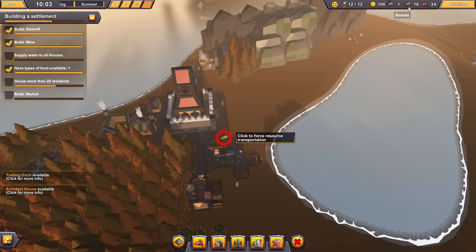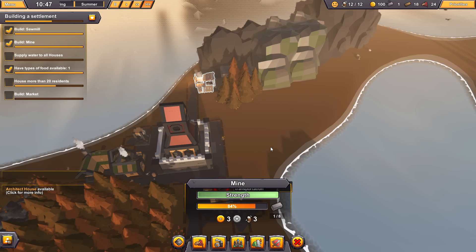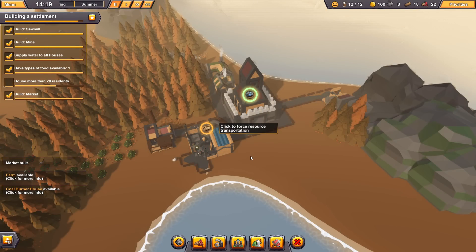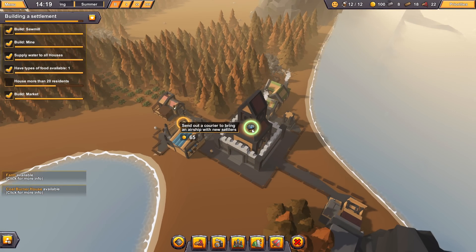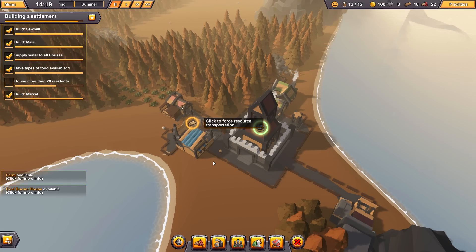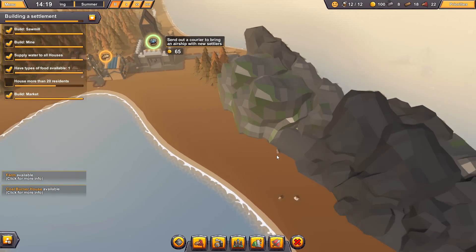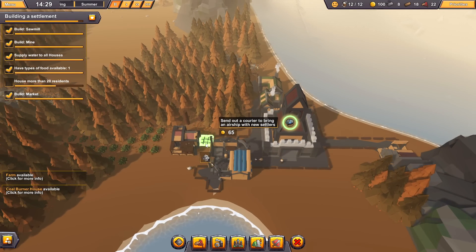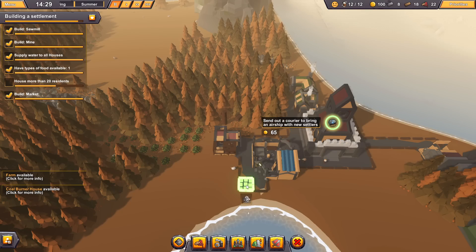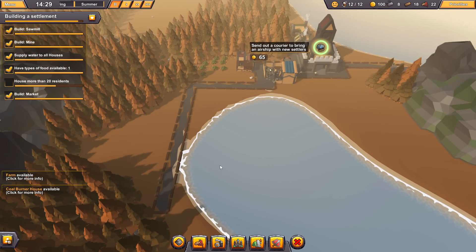It looks like we can fit the trading dock in right here — that's a fairly decent spot for it. As of right now, we have a little bit of food supply and a little wood rocking. With our mine I should probably add maximum workers right there to get that meter flowing faster so we're producing stone at a reasonable rate. The market and stone are now taken care of. Our village will not grow until we click this little button — basically we pay tribute to neighboring kingdoms and they start sending us refugees and extra people.